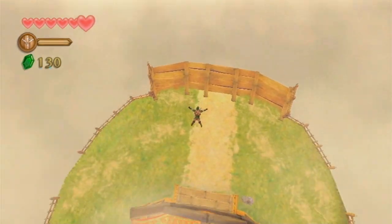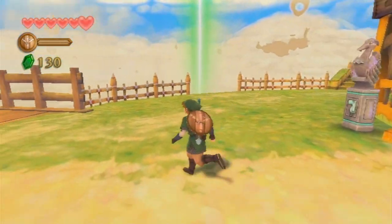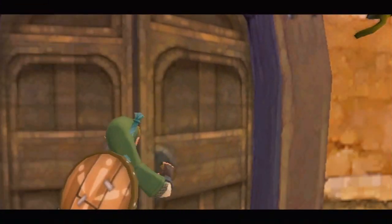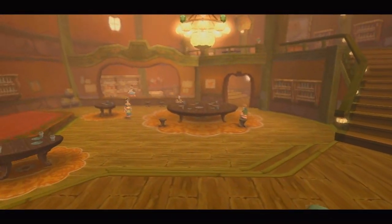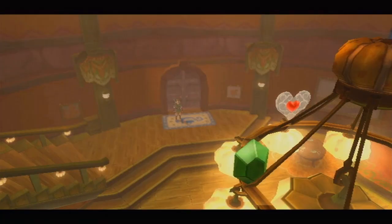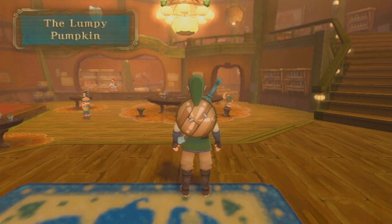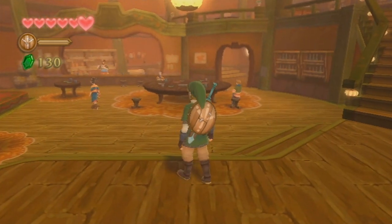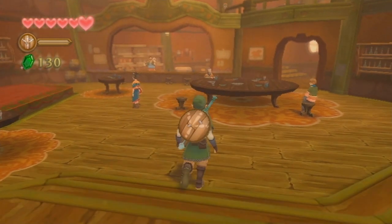There's a little building over here in the shape of a pumpkin, so we can just jump off and land there. One thing I really like is how there's no loading screen — no transition. You just go straight to it and you can still see the rest of the sky. Let's head in. This is the Lumpy Pumpkin. I kind of equate this to the Lon Lon Ranch — or Romani Ranch — of the game. It's got that more country atmosphere with the acoustic guitar playing.